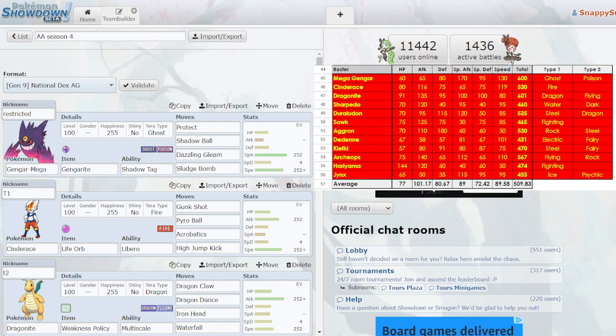Mega Gengar is my first pick. It is very good — so, so good — and I was able to keep Shadow Tag, which was banned in the server. But it didn't really help me because I didn't know how to use it. I was new to doubles and didn't know how Arena Trap worked effectively. My first mistake: I almost never put Protect on this thing. I almost always put Energy Ball or something — I should have had Protect here.